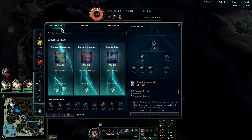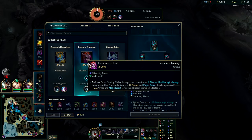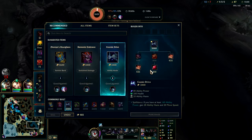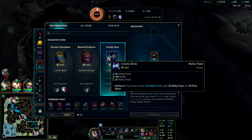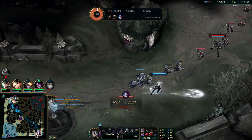Go ahead and get our Liandry's. The enemy team has two AP champs — probably better off just going Cosmic Drive then, since it's not building armor or magic resist, it's just HP and other useful stats, so I won't be wasting resistances.